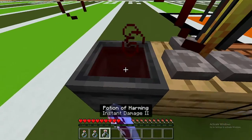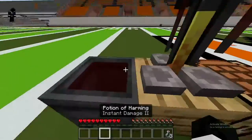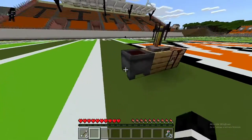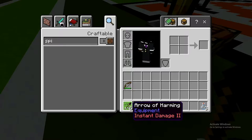Next, fill a cauldron with the potion of harming — you can use any potion but in this instance we're using potion of harming. Then get your arrows — I'm using six because I'm doing this experiment three times, but you can just use two if you're doing it once. Dip the arrows into the cauldron and this gives you arrows of harming instant damage II.